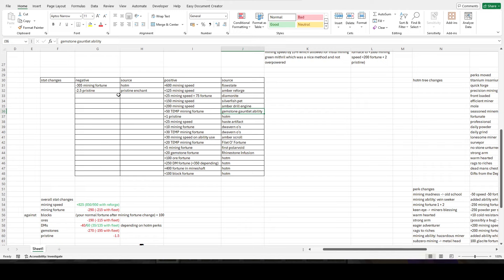It's a pain to do that, and it'd be annoying to lose 100 fortune, especially since we're already getting a 305 fortune nerf from Heart of Mountain. Moving on — we get an extra 25 speed from the haste artifact, another pristine from Heart of Mountain, and the amber scroll can now be applied to pickaxes with an ability, so once you get your first ability you can get an extra 30 mining speed on ability use.